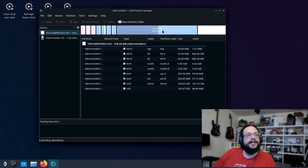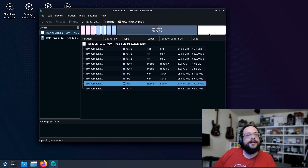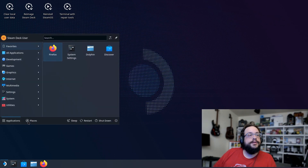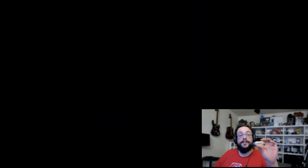The operation has completed successfully. Pressing OK will rescan the drive, and we can see the Steam OS drive and the new separate partition ready for use. Now we need to install Windows. Close the partition manager, go to Shut Down, and shut down the device.